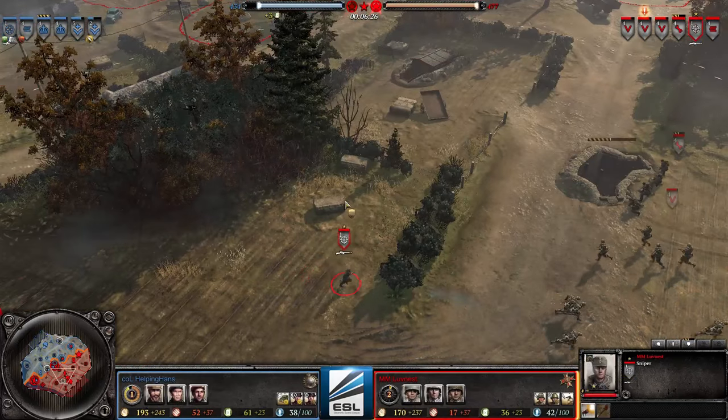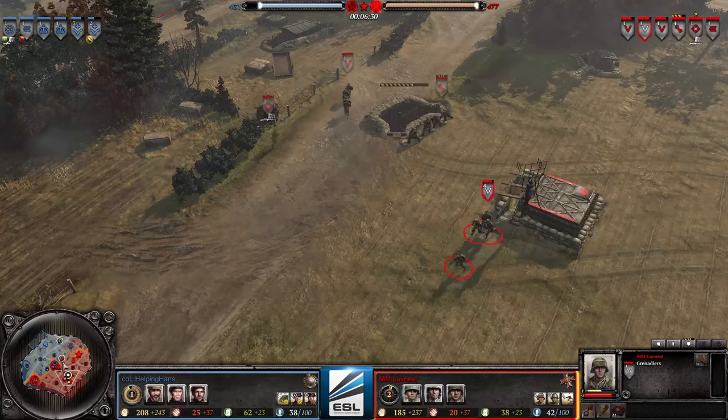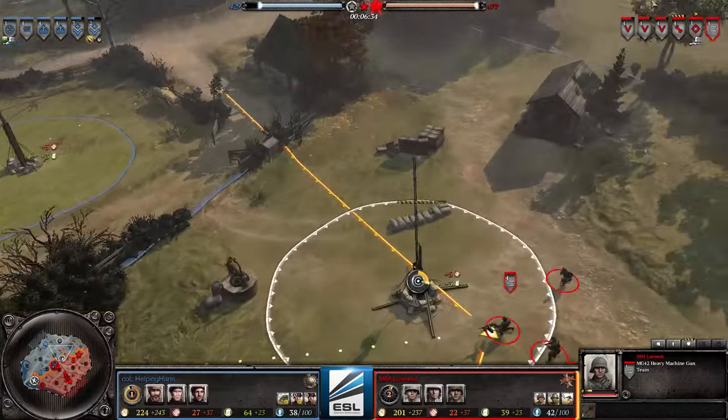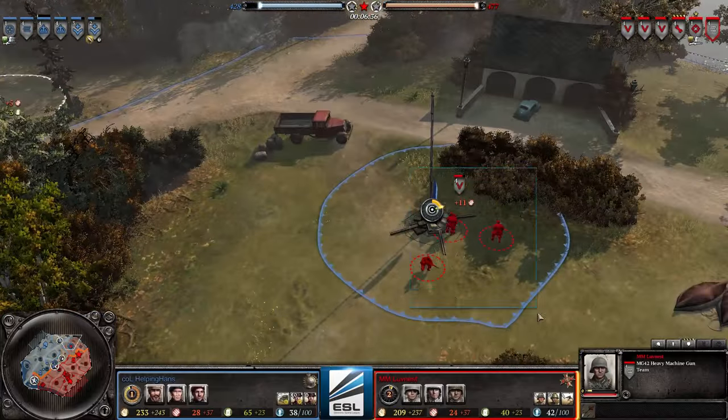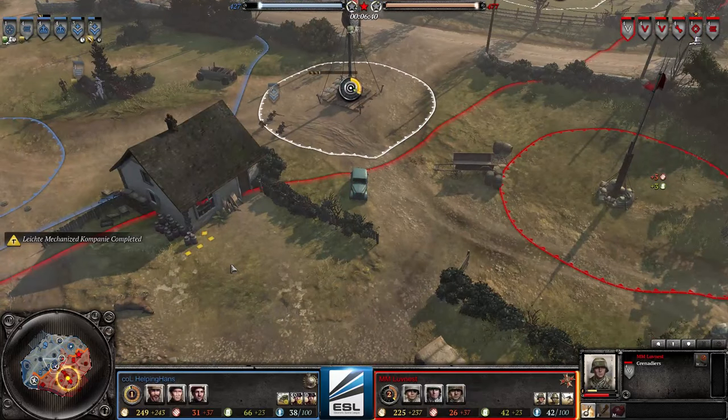The sniper is harassing a little bit more — really aggressive with the sniper, moving and maneuvering well. Both players are trying to harass each other as much as they can, pushing on both flanks. Always a good decision, always a good tactic. Try to use flanking pressure whenever you can.